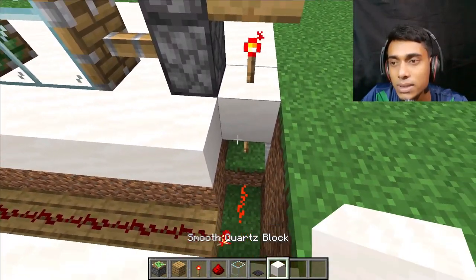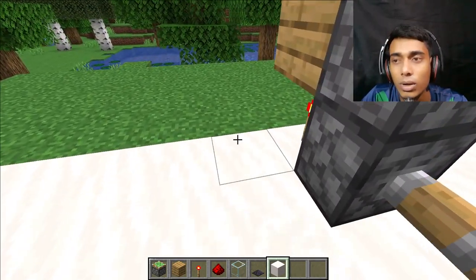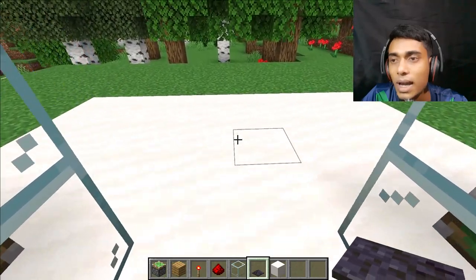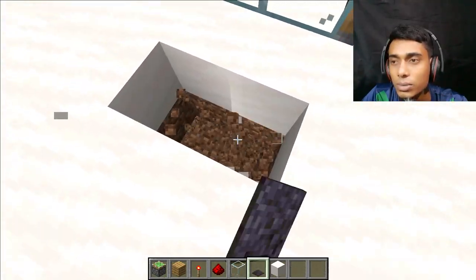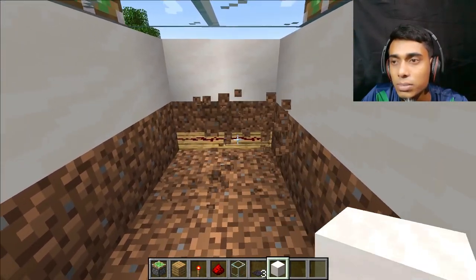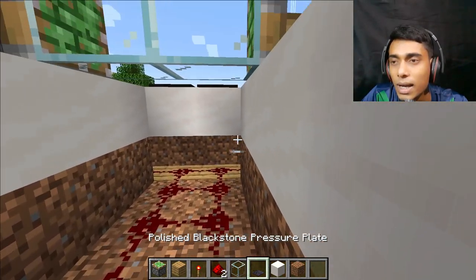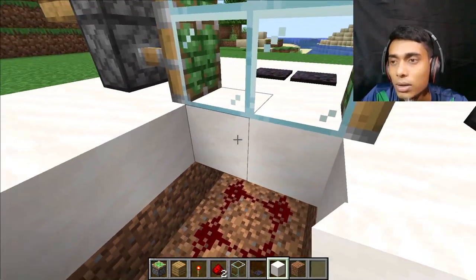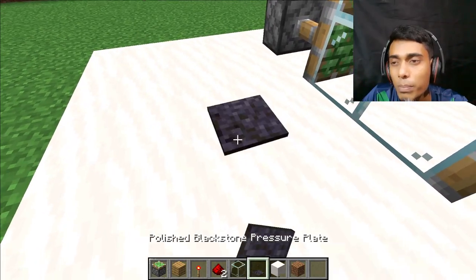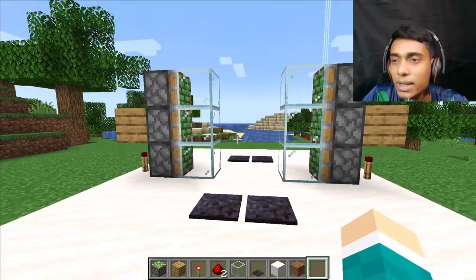Now I want to cover this area with white blocks — you can use any blocks, but I use this block for a more cool look. Now place two pressure plates. It's working! Now dig here two blocks down — one, two. Break these blocks, now place a redstone dust. Cover this area with white blocks. Now place two pieces of pressure plate. Let's check it — yes, it's working!